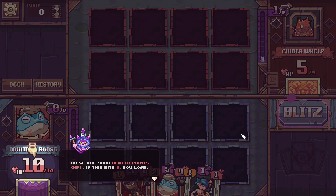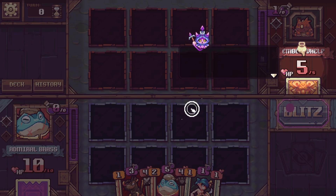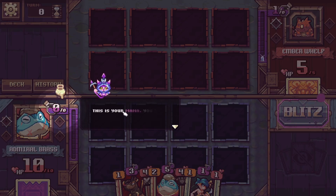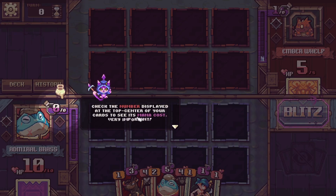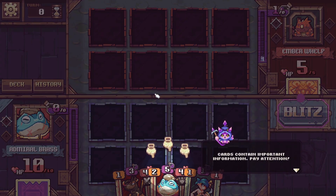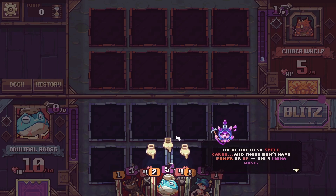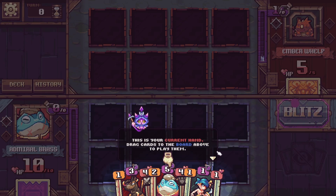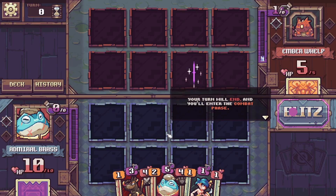The tutorial covers HP, mana gaining one extra per turn up to a maximum of 10, card power and health, spell cards with only mana costs, playing minion cards on blue tiles, and pressing the Blitz button to end your turn and enter combat. We've done all this before — if you want to see me play this game for the first time, check out our previous Cross Blitz video. I'll pin it in the corner.